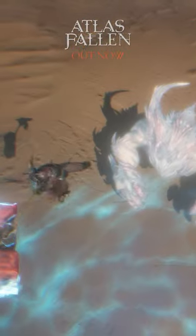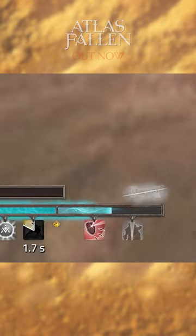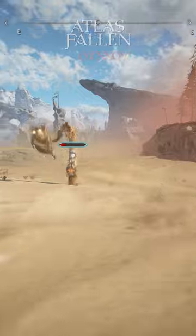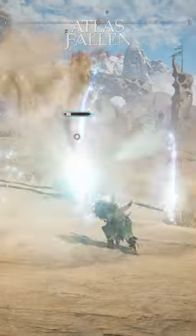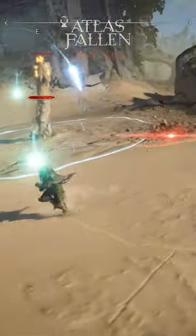Momentum is of course a very important resource in our game. A lot of the combat system revolves around momentum, and that's exactly where the category of momentum essence stones comes into play. These stones are all about finding ways to better, differently, or more quickly generate momentum, or prevent the loss of momentum — as there are also some things your enemy does that might make you lose momentum.